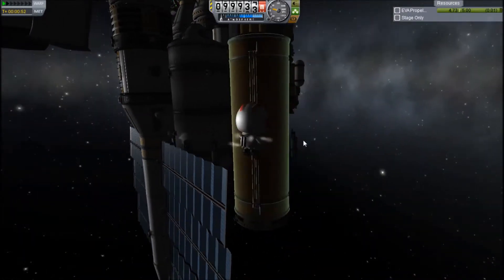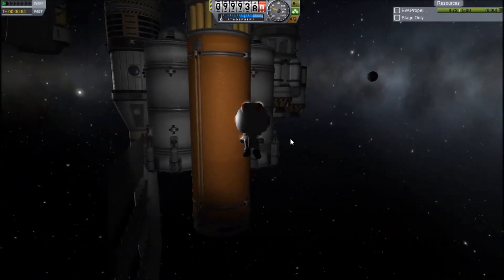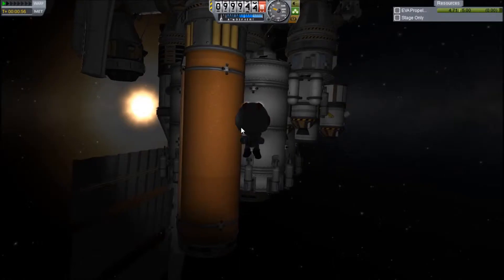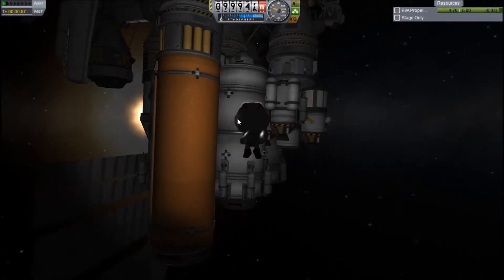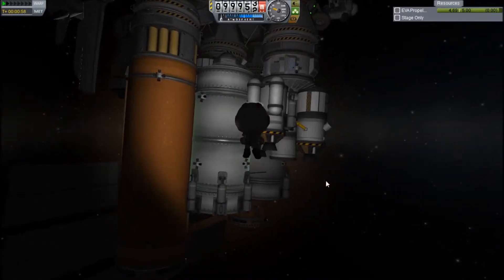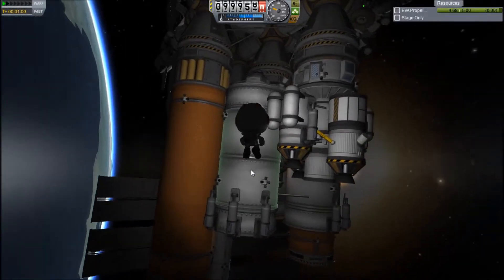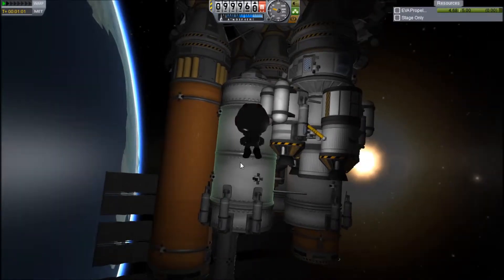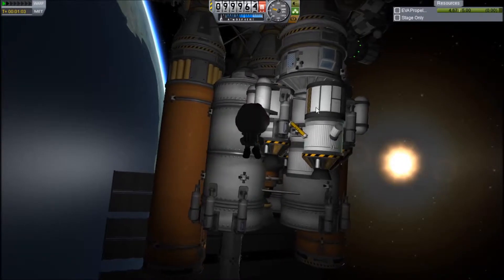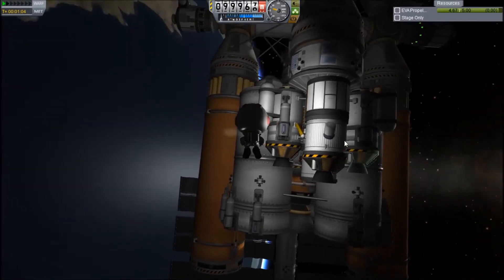I built this over the course of — I think I started building it in December. I haven't really had time for it, so building it and filling it up took quite a while. We've got two landers. We've got one large lander, which is the one you see in the center here. I'm hoping it's what I'm going to be using to land on Tylo and Laythe. The smaller lander we'll be using for the smaller moons of Jool.